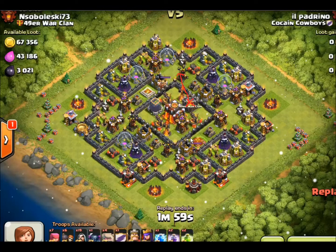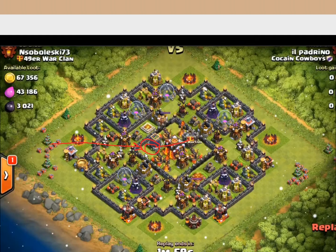Now, picking sides to come from, I might have come from over on the left hand side. The reason is that the clan castle troops would still be in the center compartment, and that'll pull your troops from the center compartment. But this attack from the north side worked very well.